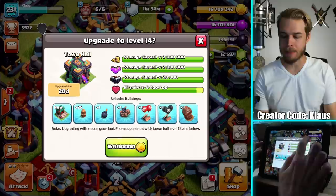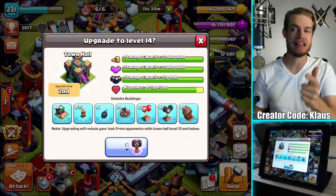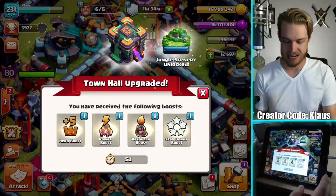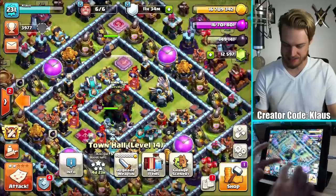Alright guys, Town Hall 14! I'm actually going to be using the Hammer of Building, which saves me the loot and saves me the time — 20 days off. And bam, we are now Town Hall 14s! By the way, you get a free jungle scenery which I'll be using today. I also get 5 days of a hero boost, a power potion boost, resource boost, and star bonus boost. There we go, we are now a Town Hall 14!